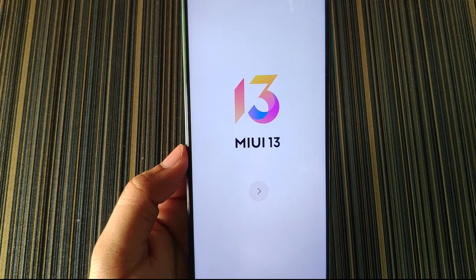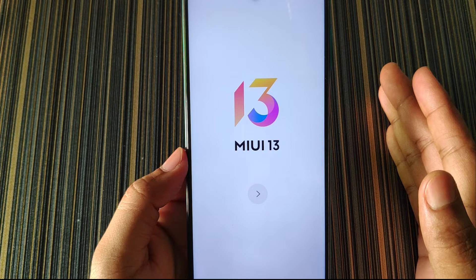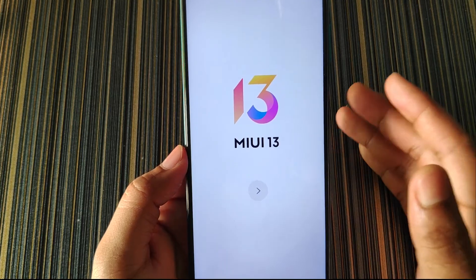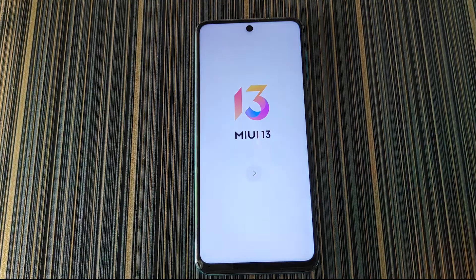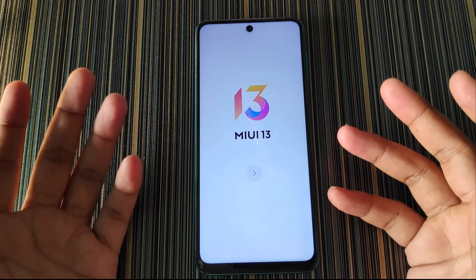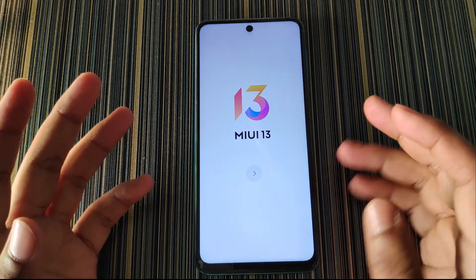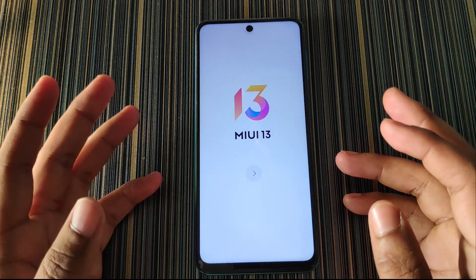After several minutes the phone is finally booted and I have to set up MIUI. This is how you can unlock the bootloader of Redmi Note 9 Pro, Pro Max, Redmi Note 9S, and Poco M2 Pro — and this process is applicable for any Xiaomi, Redmi, or Poco device. I will post videos about flashing a custom recovery and how to root the device. If you found this video helpful, subscribe to the channel and hit the bell icon so you don't miss the custom ROM updates.